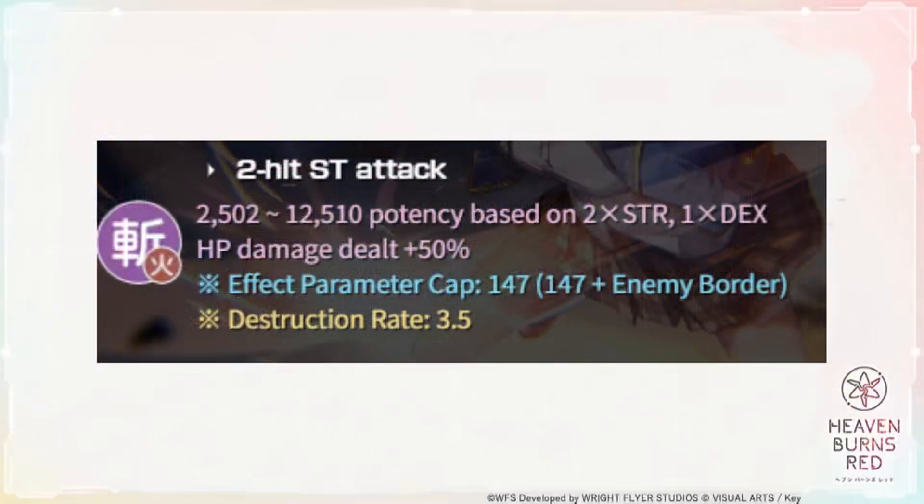Now we are ready to do a deep dive into the skill potency calculation. From the skill description on HDR.quest, you have your skill potency range, your effect parameter cap which is affected by your character stat and also the enemy's border stat. The destruction rate number means how good this skill is at building the enemy's rig multiplier when their DP shield is broken. For blaster skills, typically you will see a much higher number for destruction rate.